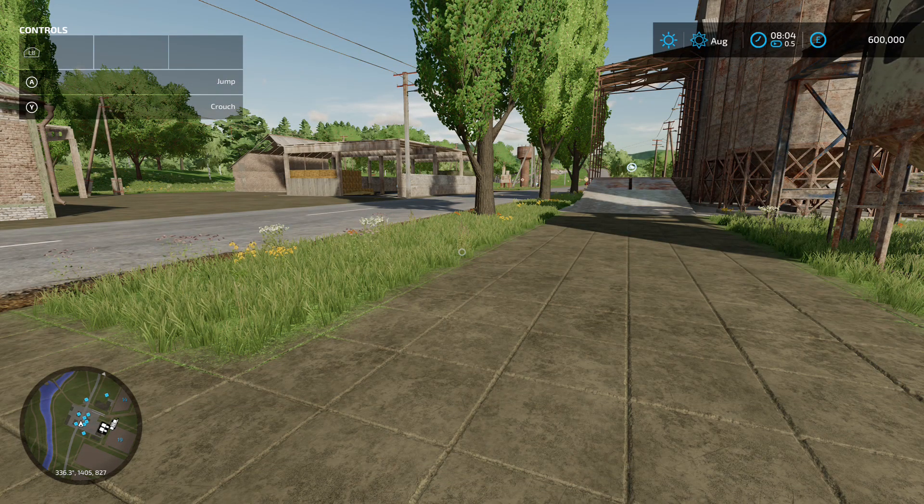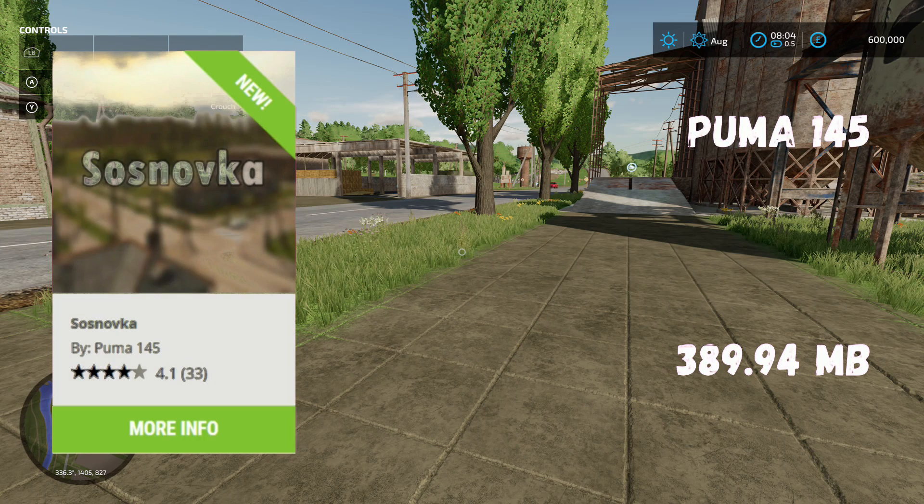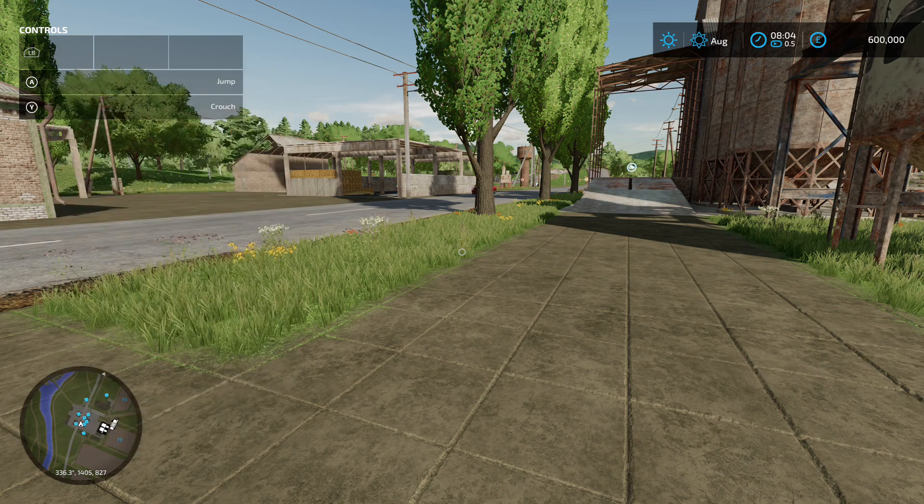Alright, so this is a new map for FS22. This is Sosnovka, by Puma145. 389.94 megabyte on the download, and this is actually a convert from FS17, which is very nice indeed.